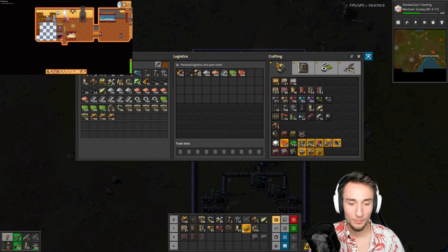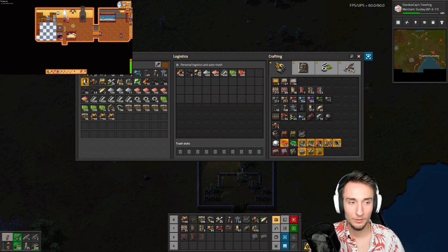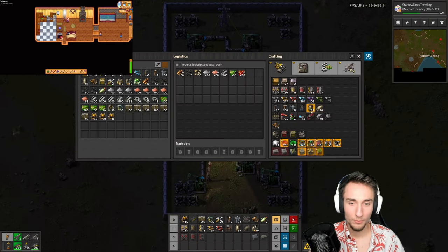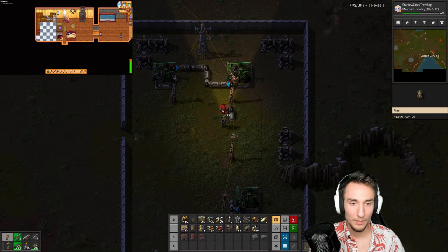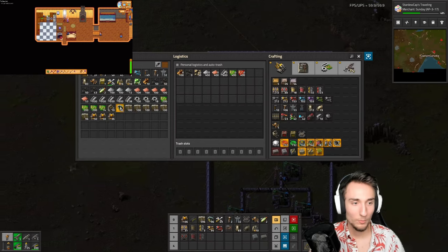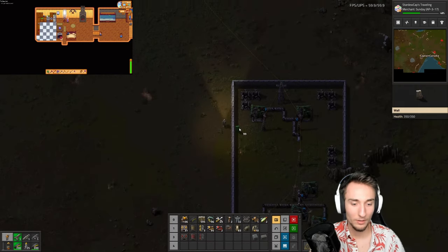I need to bring the oil back to the base now — that's going to require a lot of pipes. I'd rather use underground pipes all the way back instead of regular pipes. What I'll probably do is auto-craft these while I do something in Stardew. I do need more iron, so I'll have to go back to the base one more time and then I can build the pipe back. Then we should have oil — easy as that.